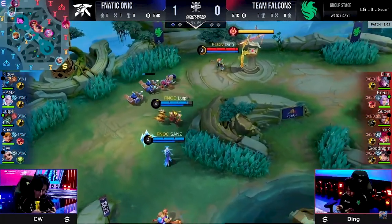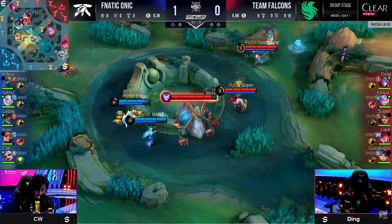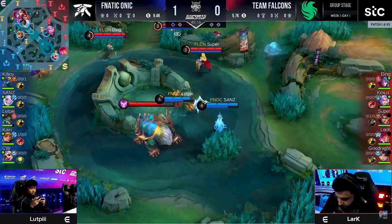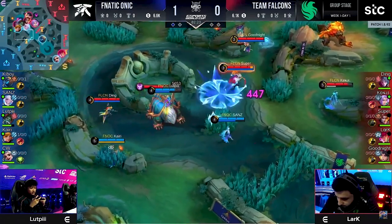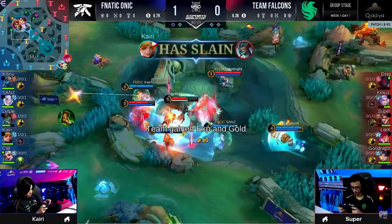That opens up this first turtle of the game. No one making moves quite yet. You'll see here it's Super who goes ahead and checks in. I don't think they're going to fight. Team Falcons — Goodnight is about to hit level four, but Fnatic Onik — you can see that Kyrie is ready to jump in. Lutbi with Penalty Zone onto Ding straightaway. Good Jibreth from Sands, instantly securing that kill.